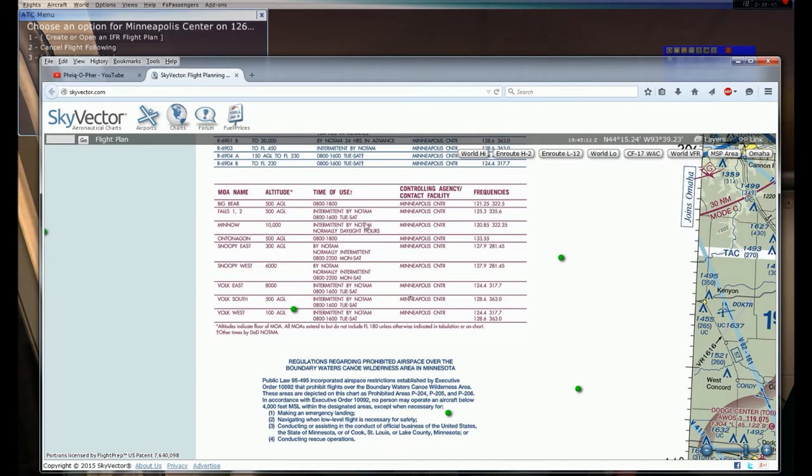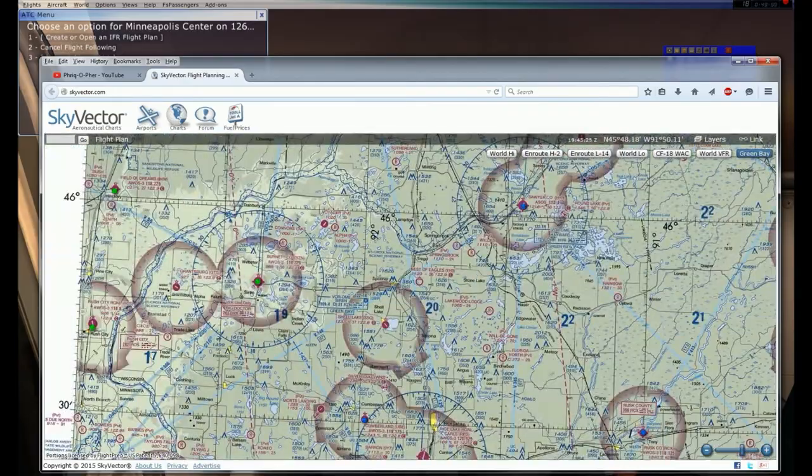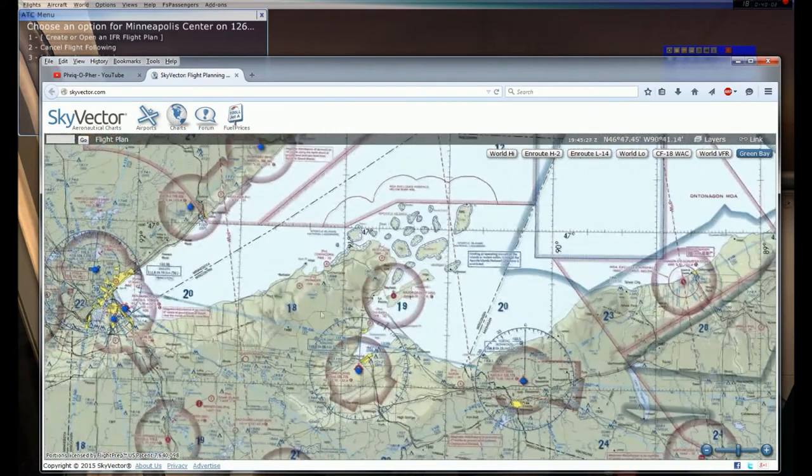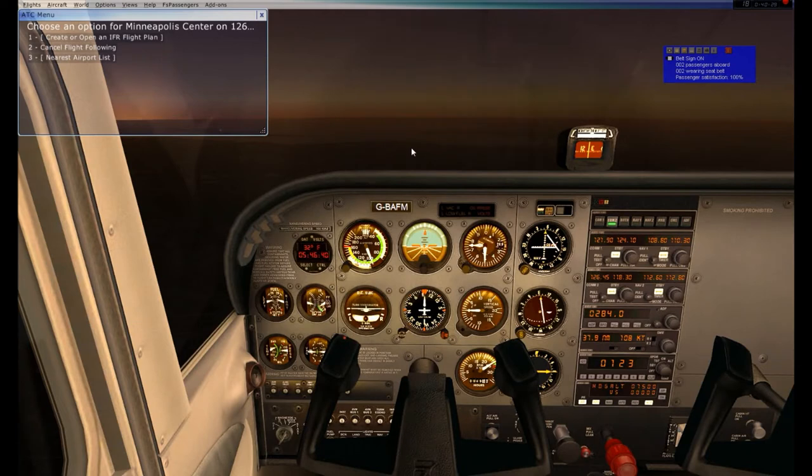There are also phone numbers you can contact to find out if there are going to be military aircraft operating in that MOA during the time of use. For FSX, I'm not going to call, so I'm going through it but not when it is in use. That is my flight planning - why I chose this route: A, there are a lot of MOAs up there which are mitigated because I'm flying before they open, and B, I don't want to fly over all that water.